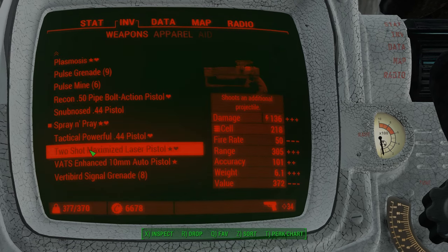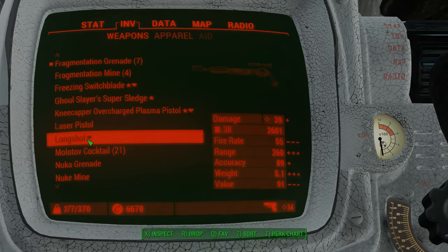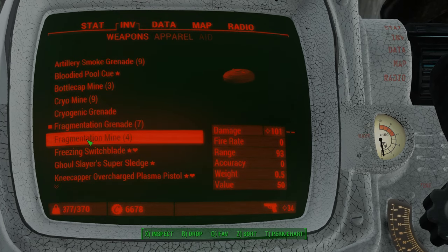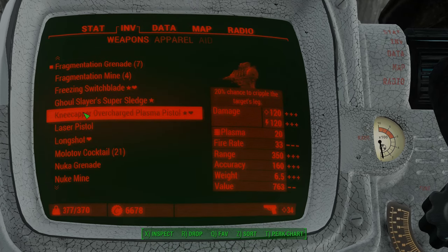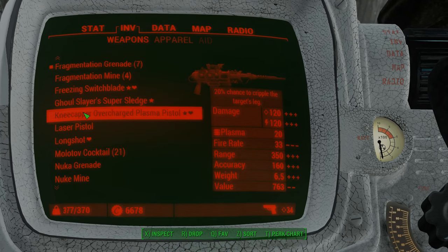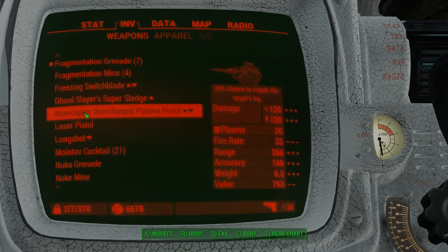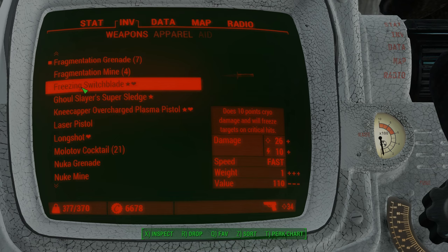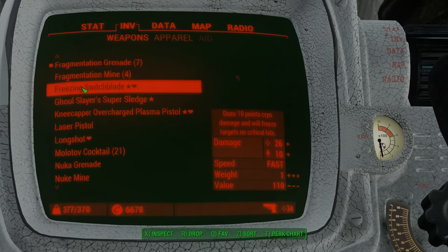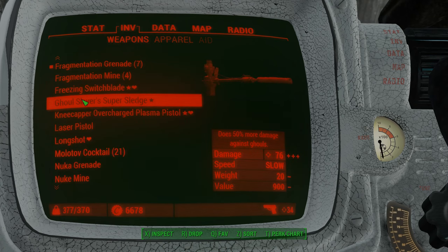A little over my max carrying capacity now. This other gun I've got is really badass too, but I can't ever find enough ammo for it. This thing here — you see it does 120 physical and 120 energy damage, but it uses plasma rounds, which are really uncommon and expensive if you buy them in the stores. I also have a freezing switchblade which does cryogenic damage and freezes enemies when you stab them, which is pretty interesting.